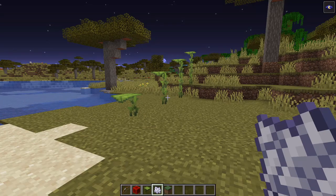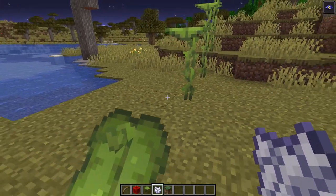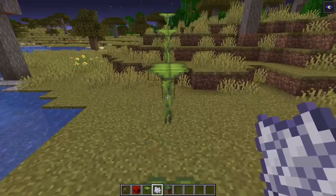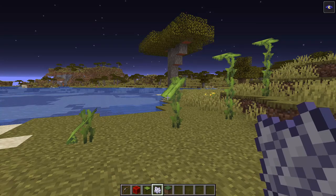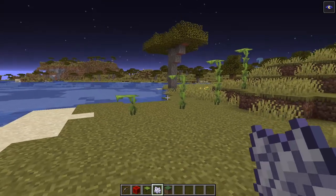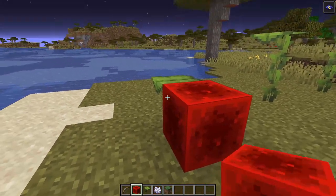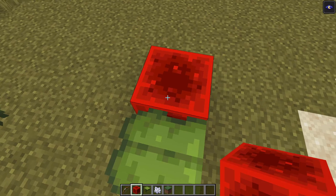There were a lot of changes made to how dripleafs actually work. The first one is that crouching on them no longer allows you to stand on them forever, which is a good change. As you can see, when I crouch, it still triggers the dripleaf and it still drops me. One thing they did add is if there's a redstone signal next to the dripleaf, then I can stand on it forever — you can hear it's trying to drop me, but the redstone signal is preventing that. I don't really understand the logistics behind this, but FYI.